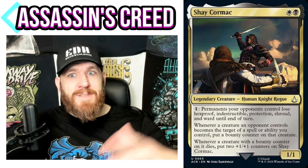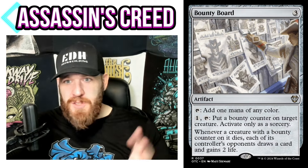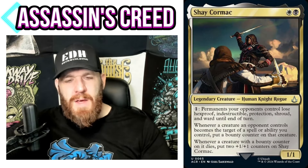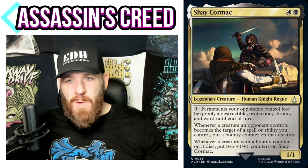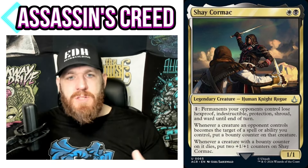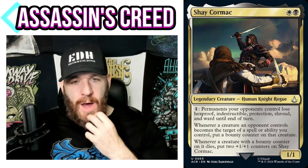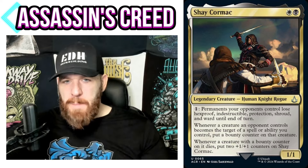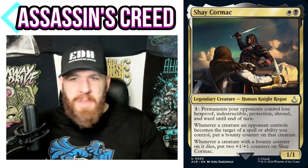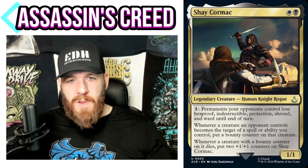Whenever a creature with a bounty counter dies, put two counters on Shay Cormac, so he gets pretty big. That ability isn't super great on its own — if building around it, you'll want something else that gives more benefit from bounty counters, like that new mana rock from Outlaws at Thunder Junction. Just getting two counters on your commander is a bit vanilla. The first ability is the bonkers one. This feels very much like a 'method to' commander: I have that really powerful ability in the command zone, and I want to be doing a theme where I'm targeting opponents a lot.